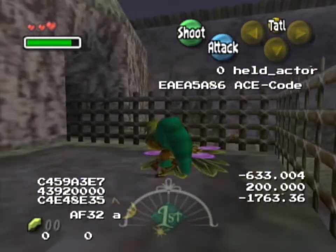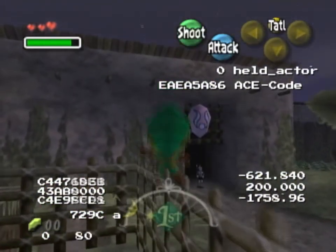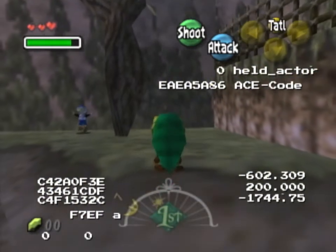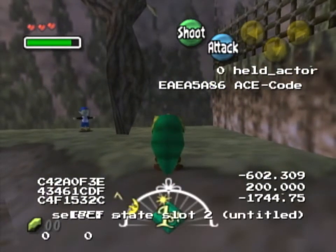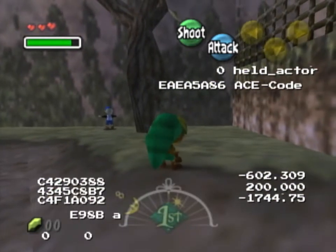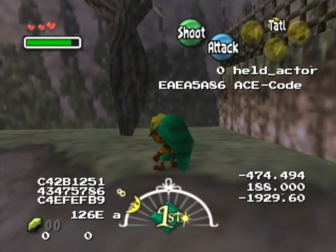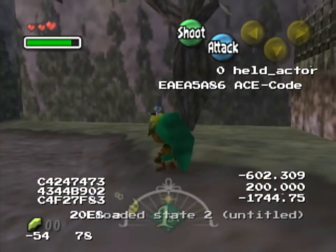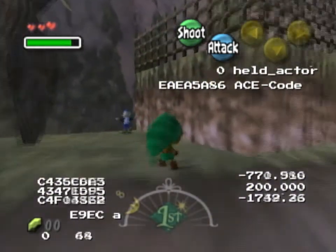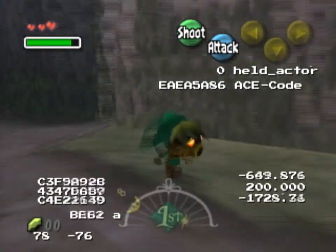Now we go to the bomber kit. Doing this backflip here with releasing target is probably the best way to get over there. To manipulate the bomber to not bounce against the wall — sometimes he does that — if I just go straight to the bomber it's a little bit too hard to control and sometimes he just bounces against the wall.